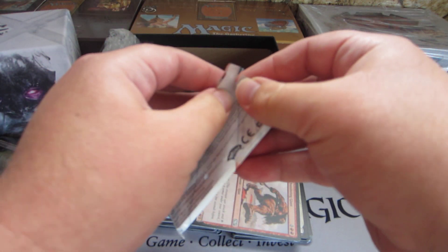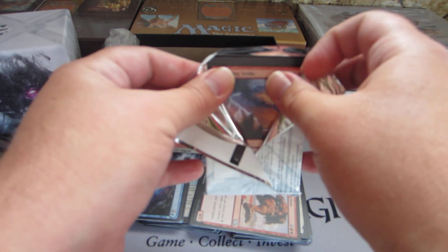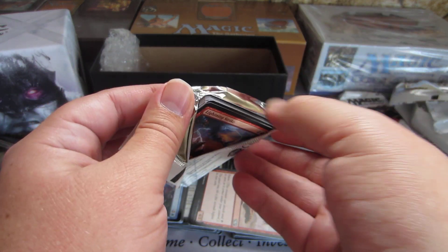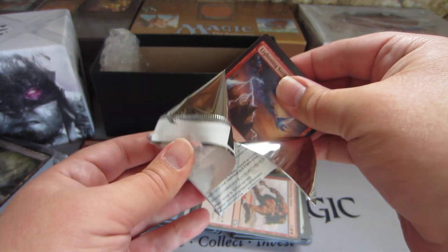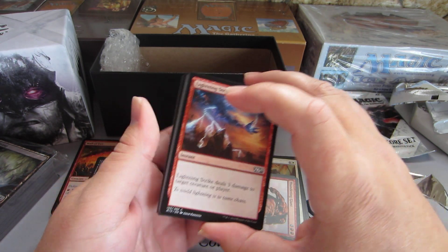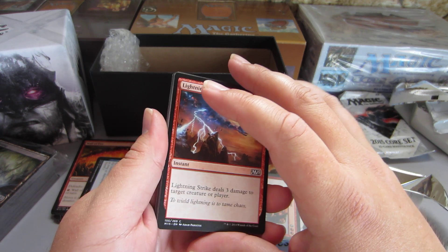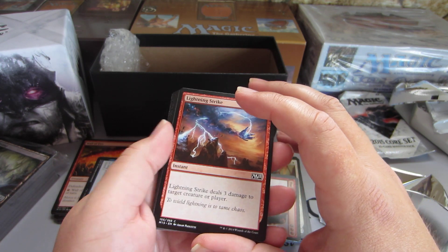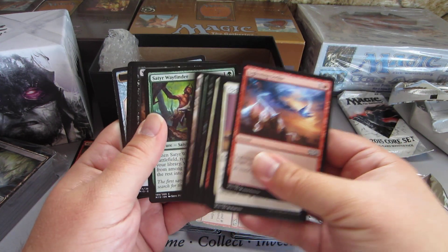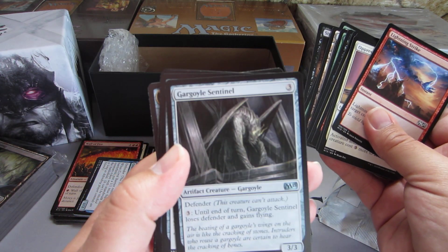They have really good prices — for example, a Nissa World Waker for $33.95. I've actually seen it sold on eBay — one sold for $40.75 and another for $38. So their prices are really low. And if you find it cheaper elsewhere, they'll price match, so you can do one-stop shopping.